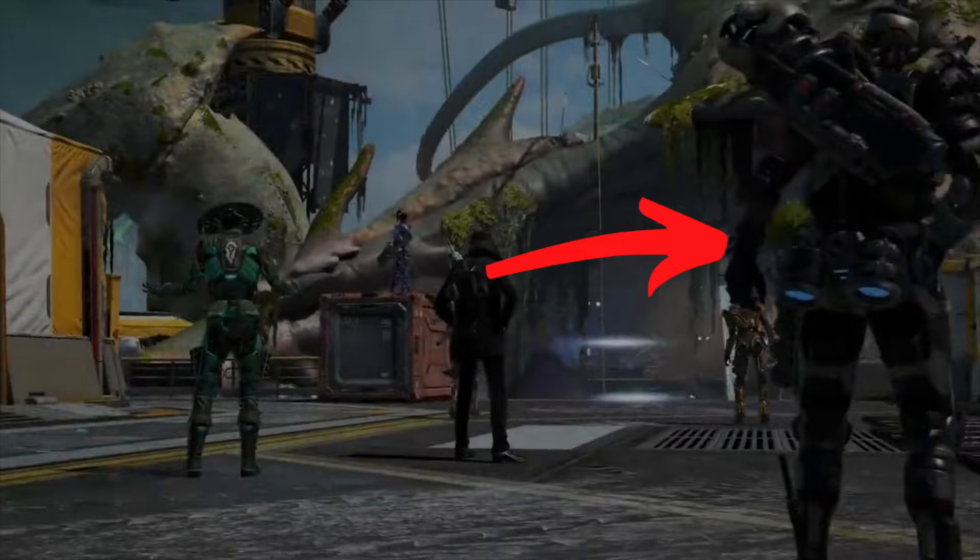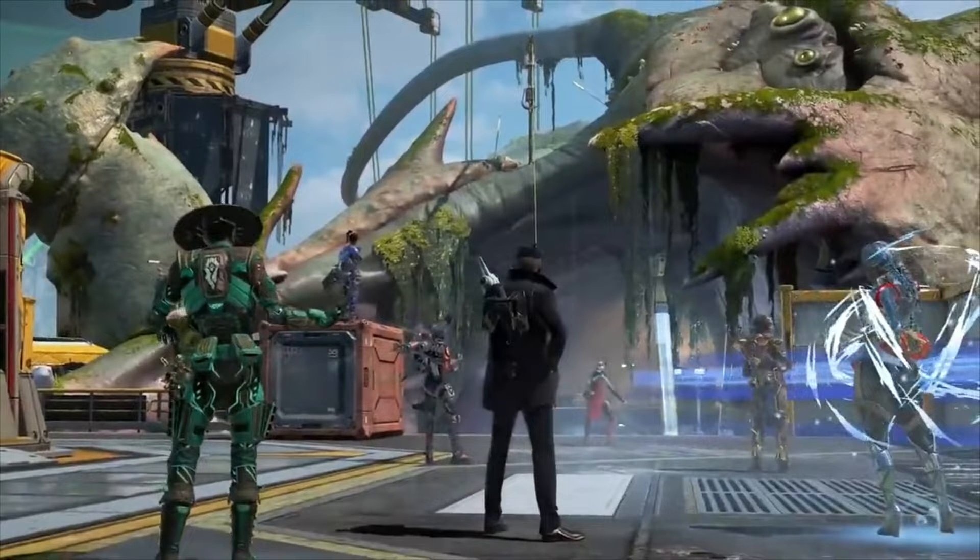Then we see a new Fuse skin on the very right — very hard to see as the quality is not very great. But we also see other legends in a clearer image: Seer, Rampart, Val, Crypto, Wraith, and possibly Wattson and Loba are going to be getting skins.